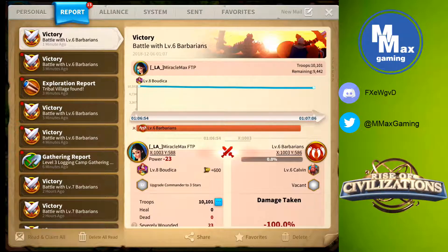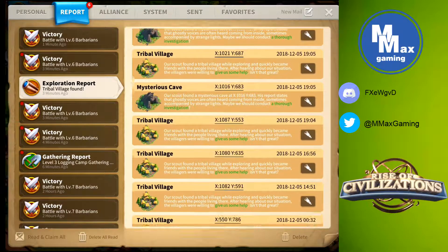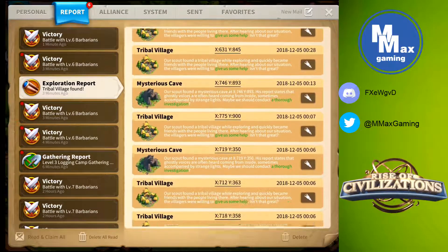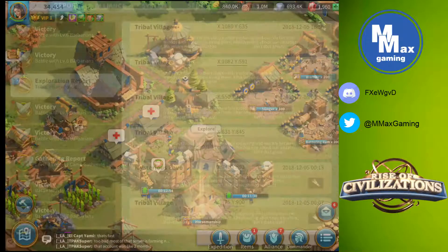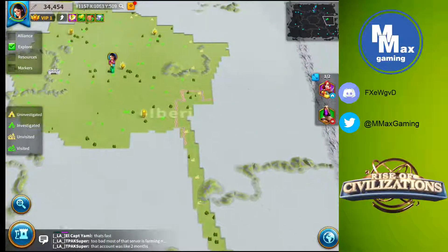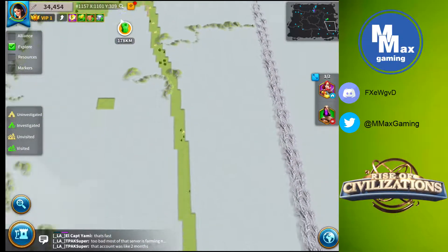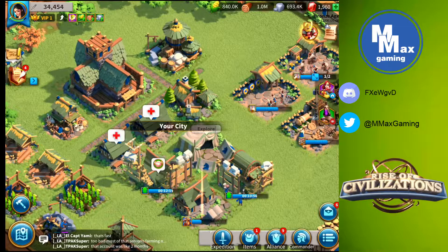Going back into our city I'll check the mail and look for our exploration reports. I sent one scout out and this is the list of things they have found so far — an insane number of things for that one click of explore. I'll go through and collect each of these. If we scroll out on the map, you can see the path that scout uncovered heading southeast — all of that from one click. He's still going, trying to reach that cave. Zooming out and selecting explore gives you the option to uncover a whole lot of the map for one click.